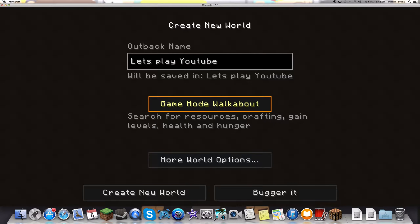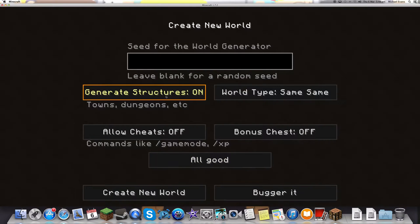Set game mode. I'm going to set it to walkabout. Mobile options — just going to make general structures on. Bonus chests — you know what, I'm going to put that on. All good. And create a new world.